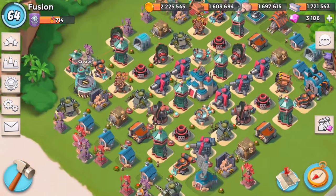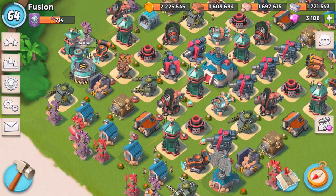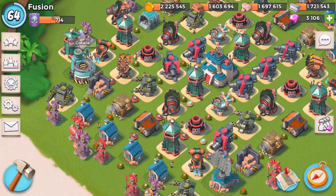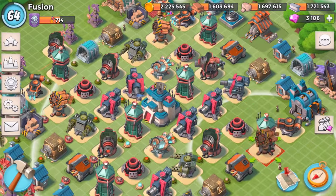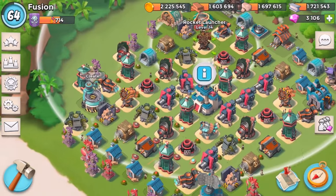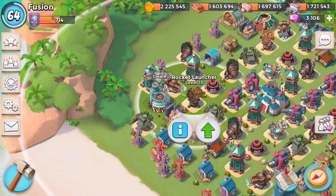Welcome back to another video. Today we are going to be using the swap base once again versus Lieutenant Hammerman. I've made a couple additions to my base recently — I now have two max level rocket launchers in the back, which are going to help a lot, and one rocket launcher up front.